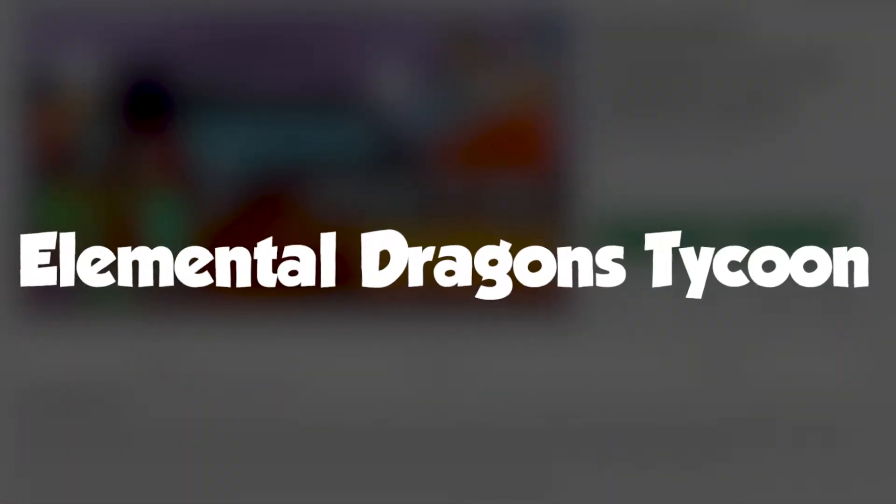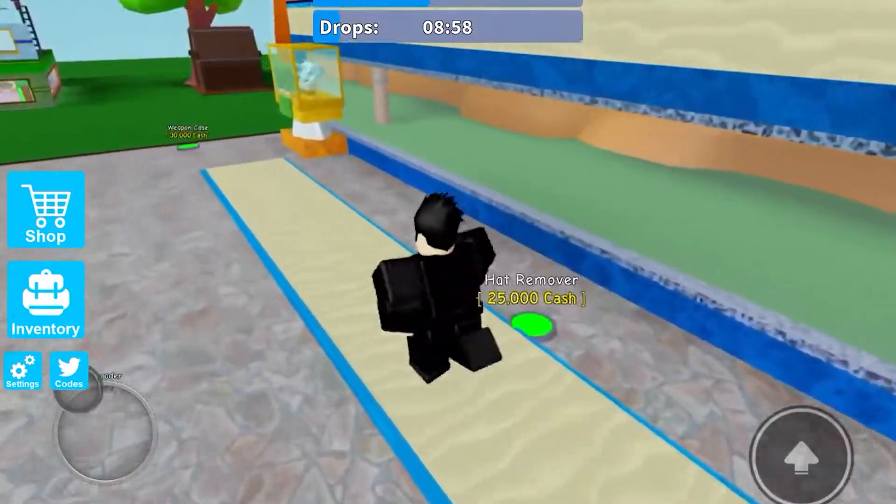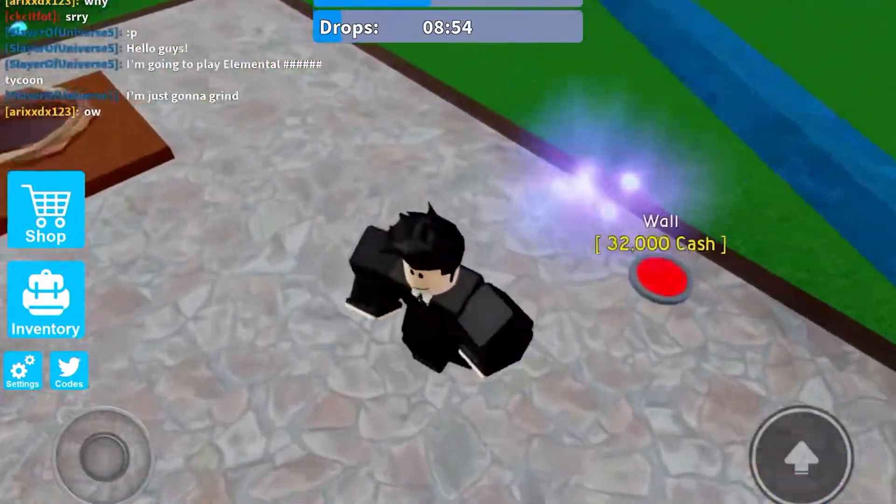Elemental Dragon Tycoon is a dragon dropper-based game. Each tycoon floor features different elements, using various weapons to defend your tycoon from other players and bosses. There's also dailies, loot from bosses, and tons of element-based weapons to choose from.